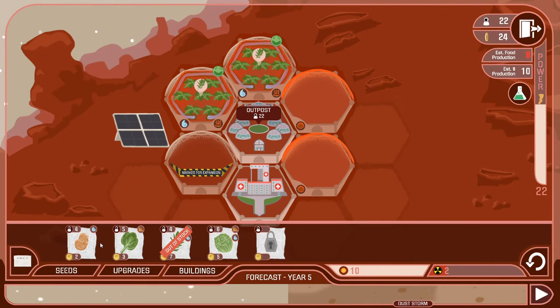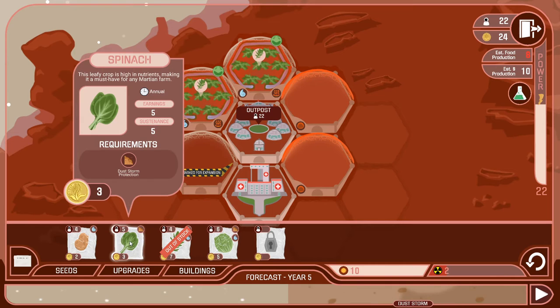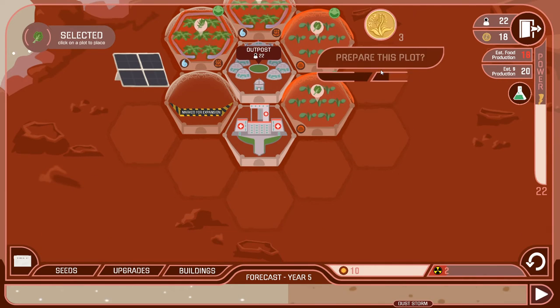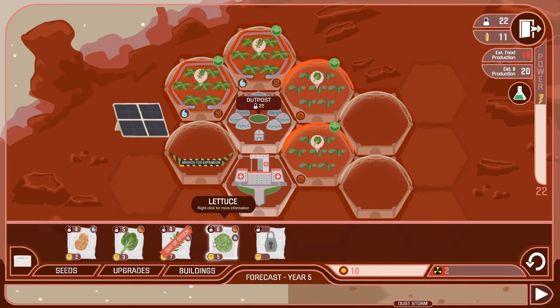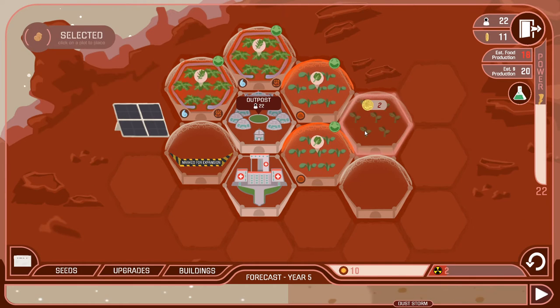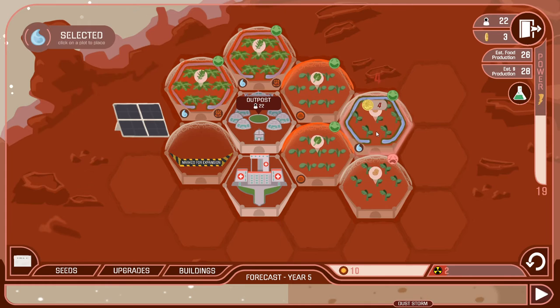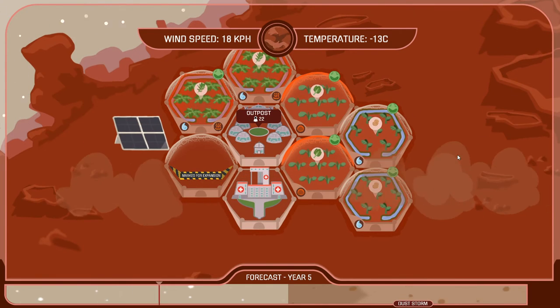We have a dust storm. Arugula is out of stock so we can't build any more of those. Lettuce gives six sustenance compared to three for spinach, so let's place two spinach and unlock the dust dome protections. We've got 11 gold left. Lettuce costs five plus an irrigation system — I don't think we have the money. So let's place potatoes instead — two of them — and give one the irrigation system protection. This should allow us to jump to 25 people, which will give us the 25 coins from fulfilling the resource task.